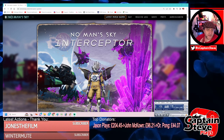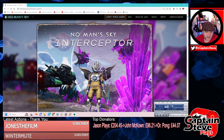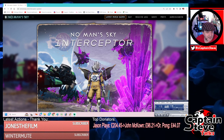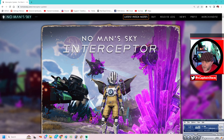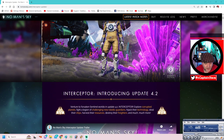I like the artwork, No Man's Sky Interceptor. Look at these little wings that you can get. I think the exodroid gets replaced out with a little sentinel. Pretty darn freaking sweet. I'll see if I can make it a little bit bigger for you guys. There we go, that's a bit better. Now let's scroll on down and take a look. Interceptor - introducing update 4.2.